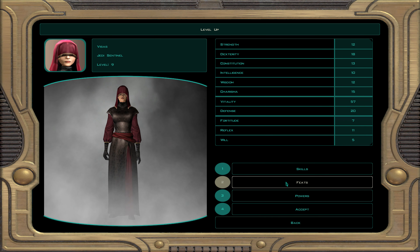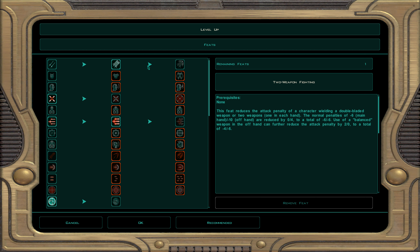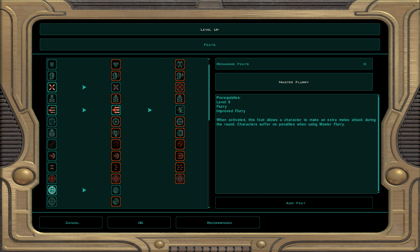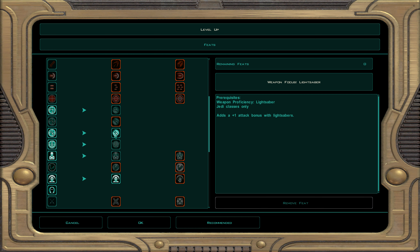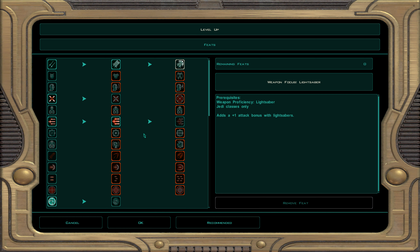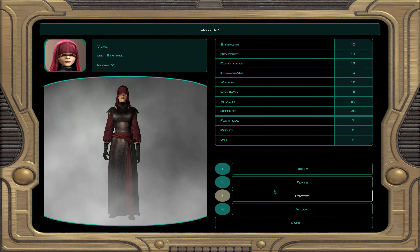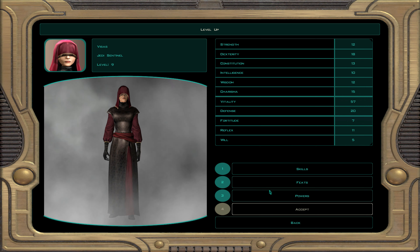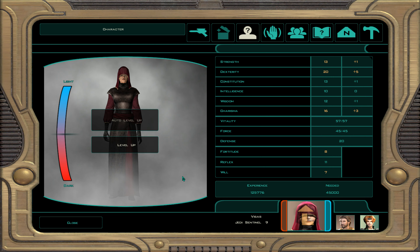Let's go ahead and do master two-weapon fighting. If the main hand and off hand match it's minus two, minus two. Otherwise it'll be zero, minus two if you have an off hand weapon. Now let's go ahead and do heal. This will heal everybody in the party, so we'll have her as a little backup healer just in case things start to get a little hairy. That's about it for this level.